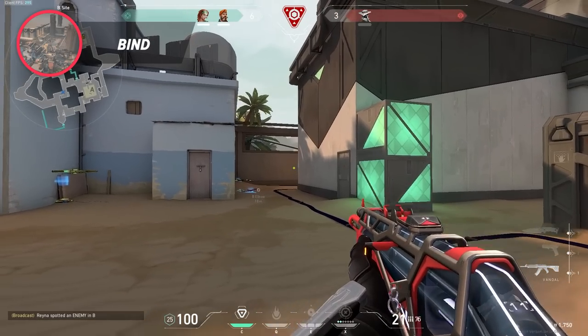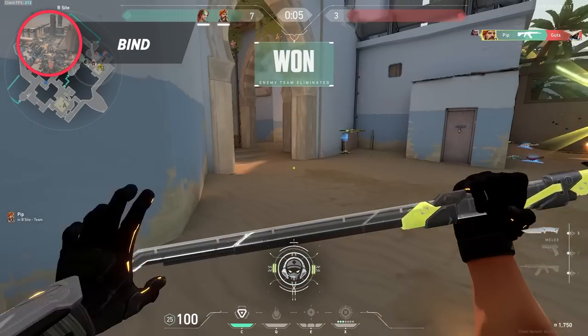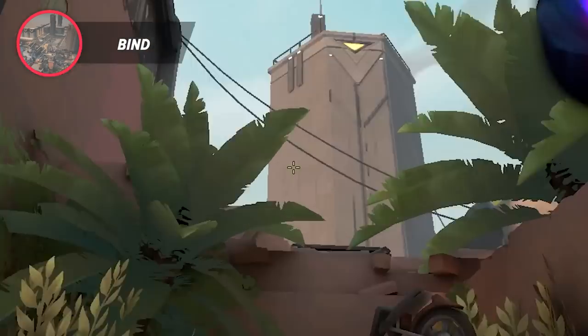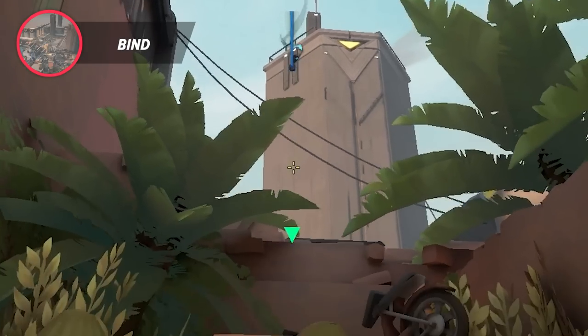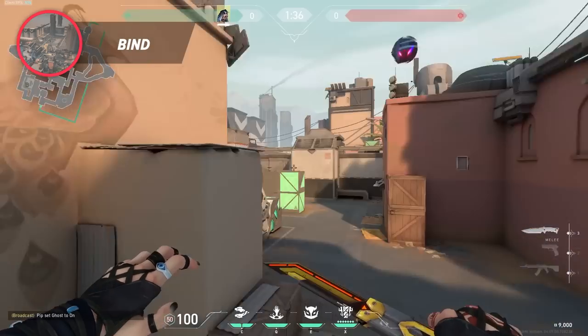Time for Bind. On Bind, these lineups are certainly the most important. Firstly, this one for attacking A — get into this cubby here, right outside of short, and aim in between these two leaves as shown. Simply jump throw, and your eye will fly here. It will be able to see most common positions — a true must if you want to push through short.